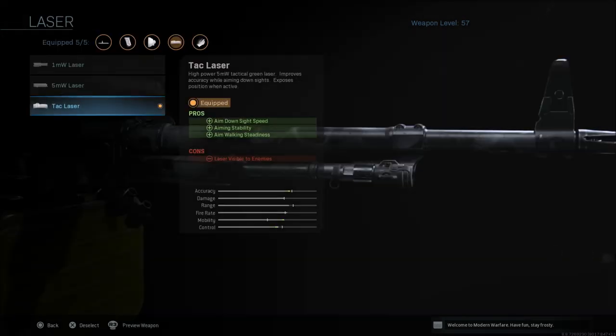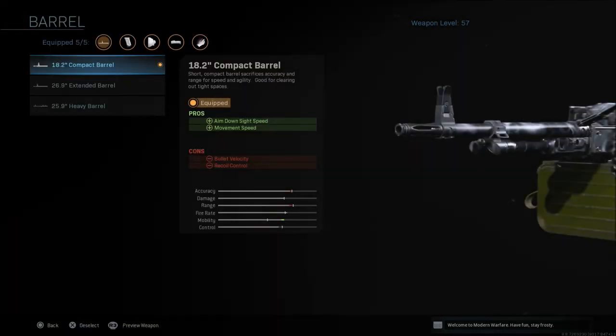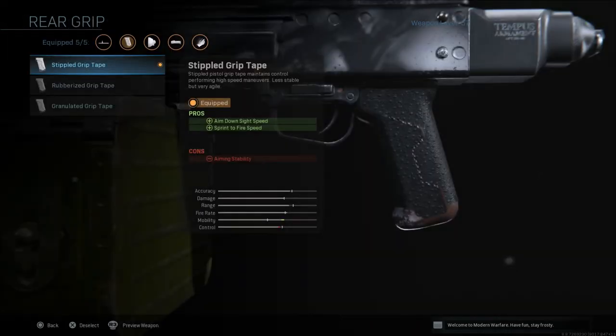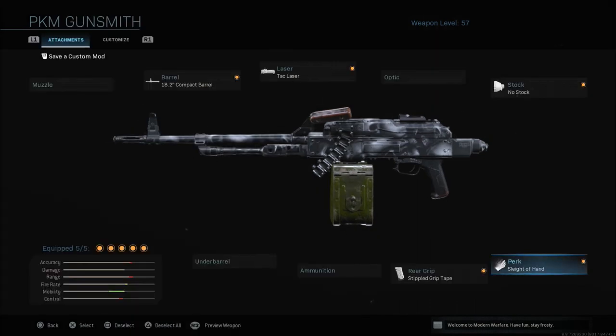I'm going to use the TAC Laser again, giving us aim down sight speed, aiming stability, and aim walking steadiness. We're going to go with the Small Compact Barrel for aim down sight speed and movement speed — you'll lose some bullet velocity and recoil control. Then the Stippled Grip Tape for aim down sight speed and sprint to fire speed, losing a little aiming stability. Last but not least, Sleight of Hand. I like to use this in 6v6 modes — TDM, DOM, whatever the case may be — something where you're not getting into really long range gunfights. You can still pick people off at long range, but the mobility is almost up to AR standards on the mobility bar.